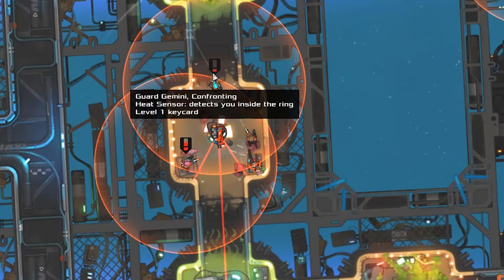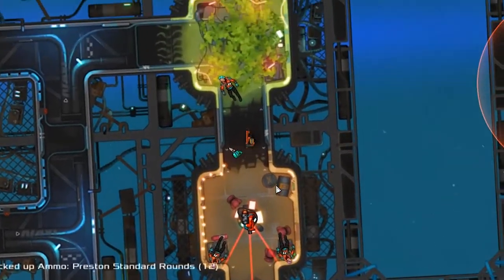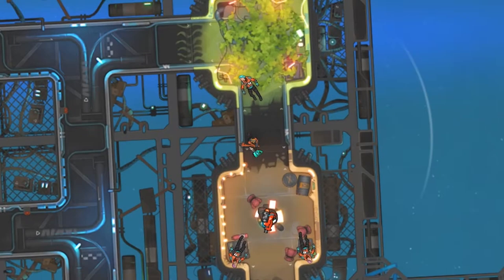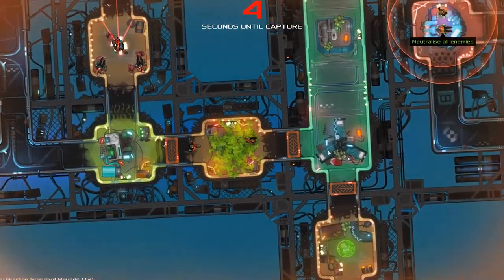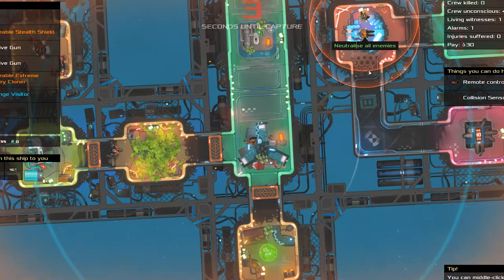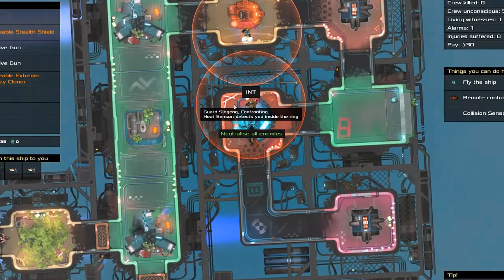I knock out the enemies closest to me, hoping that they drop some useful loot. Thankfully, they do. I have even less time on the timer now, but this long-range visitor just made my mission possible. This is a teleporter with a time limit — after one second, you're forced to teleport back to where you started. But one second is enough to knock the pilot out of his chair, disabling the time limit completely.